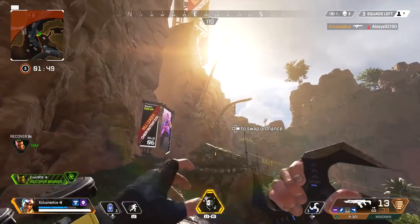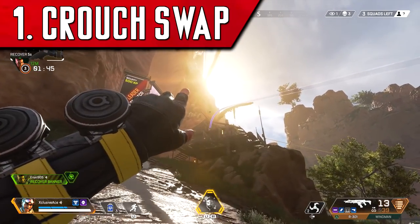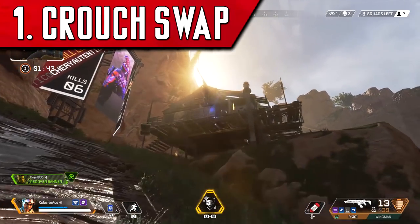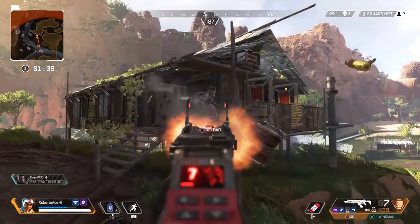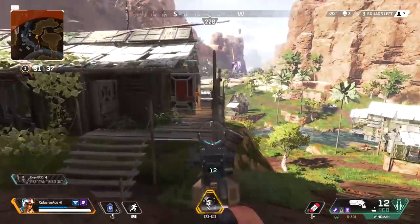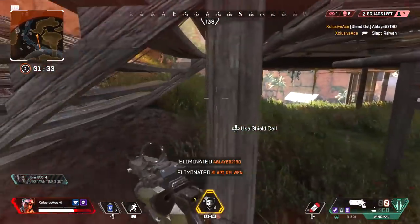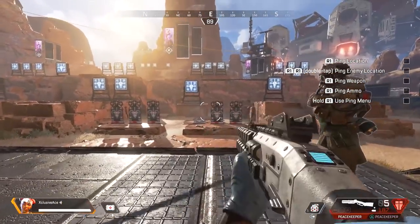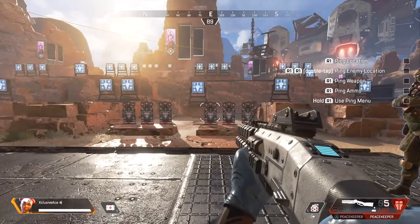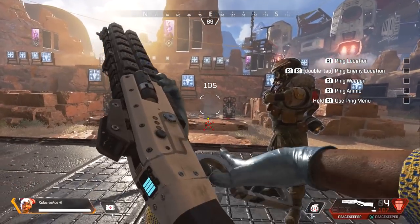First up we have the crouch swap technique. What this means is you're able to swap guns nearly instantly — all you have to do is crouch after you hit the swap button. When you hit the button to swap weapons, immediately crouch, and that will cancel out the swap animation and allow you to get your gun up and ready to fire sooner. This first clip shows a standard swap without the crouching technique, and you can see the time between shots is decently high.